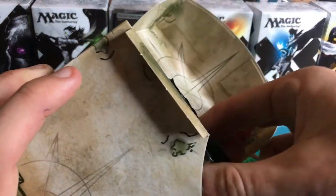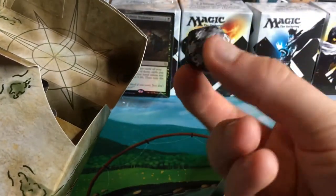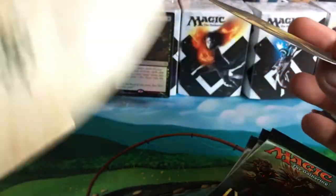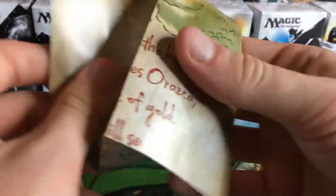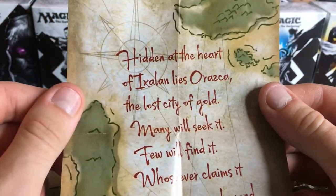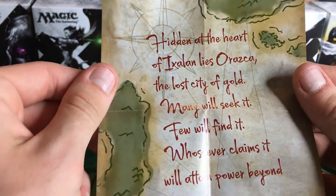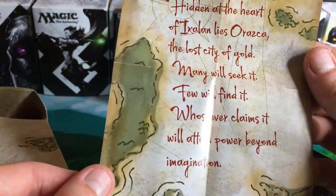It's a lot harder to do because we don't have any natural light to help us out. There's a pack — oh, I thought it was purple but it's nice and black. And we've got a card divider — nothing too snazzy. Here we go: 'Hidden in the heart of Ixalan lies Orazca, the lost city of gold. Many will seek it, few will find it, whoever claims it will attain power beyond imagination.'